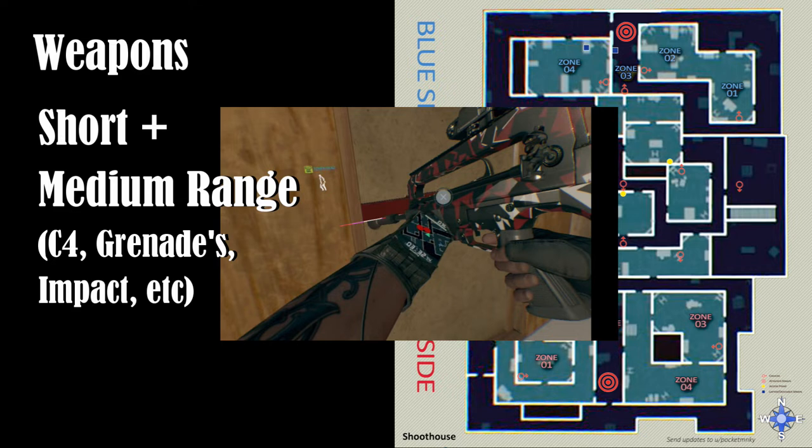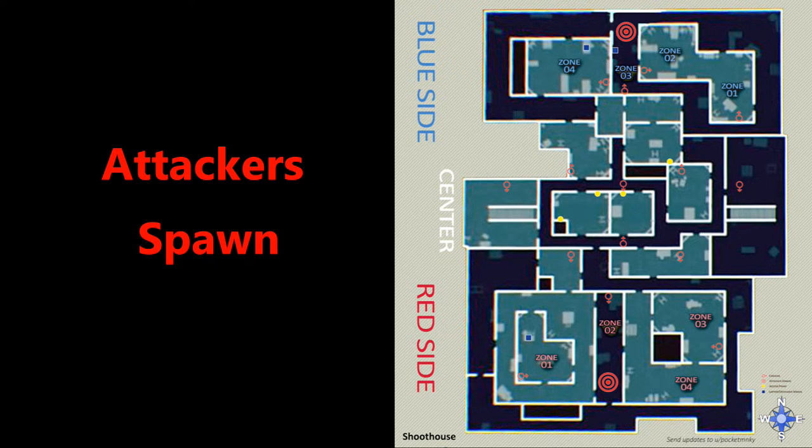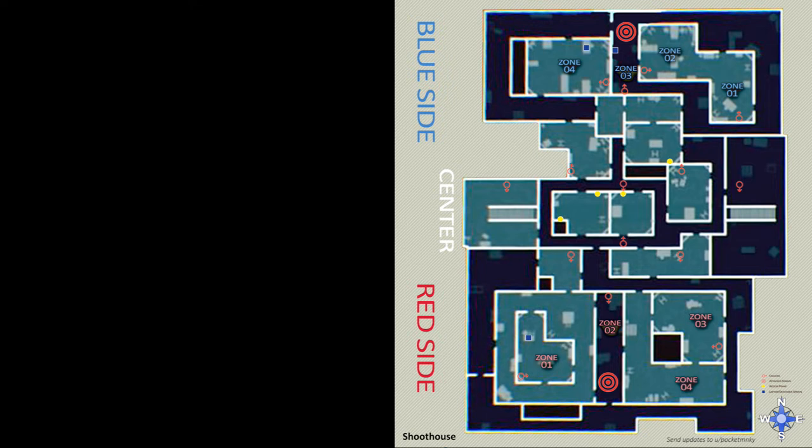Considering the spawn points, the two attacker spawns are in the center of each blue and red zone. If you're on the cameras calling that one out, it's zone three for the blue side and zone two for the red. If you're defending, you will be defending either zone four, three, or one on the blue side, or simply one, two, and three on the red side. For the death tunnels on the blue side, there is a door you can block just here and a door you can block just here — both of those doors blocked, that's the only access into the blue zone.